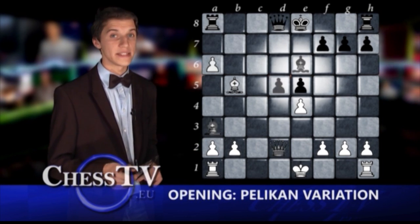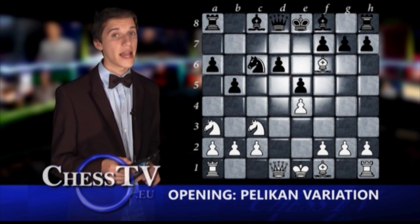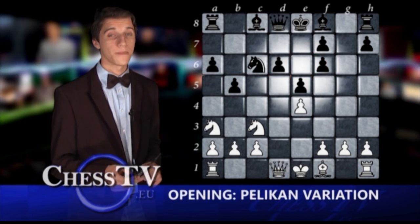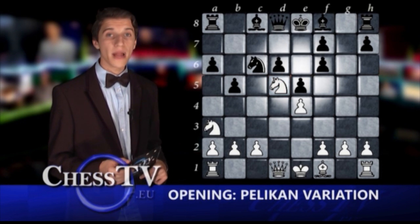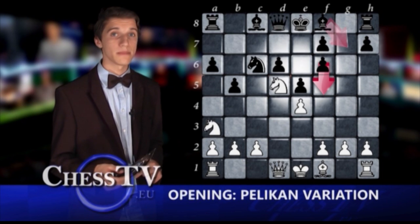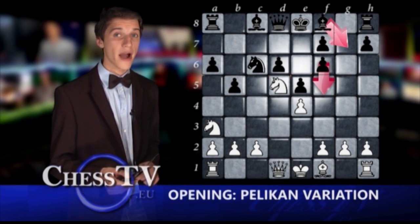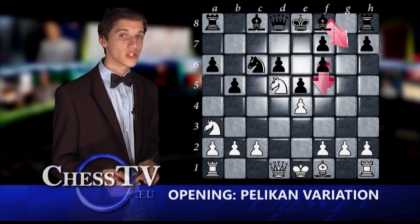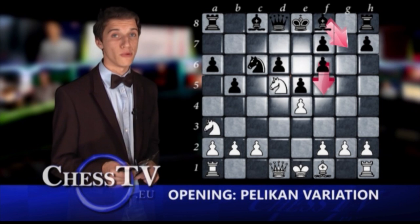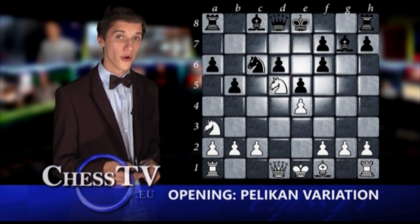Black can avoid these dire continuations by playing g-takes-f6 instead of recapturing with the queen. White does still play knight to d5 here, but black is torn between two possible continuations: either f5 or bishop to g7. The move f5 was long considered the only possible move in this position.